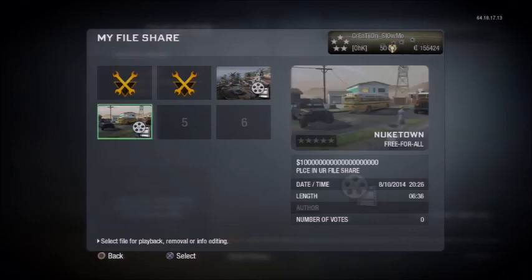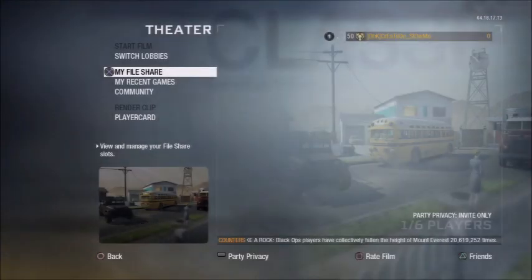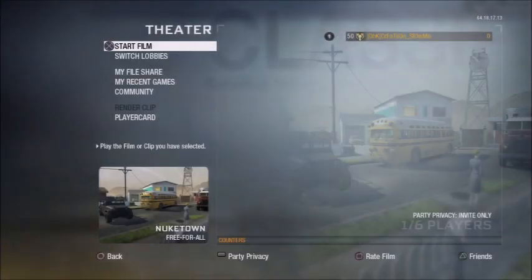Once you find it, you want to save it to your File Share, then go to it and select for playback. It's going to download, and then you're going to want to start the film.